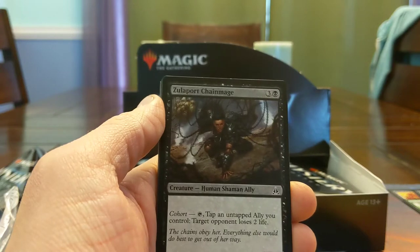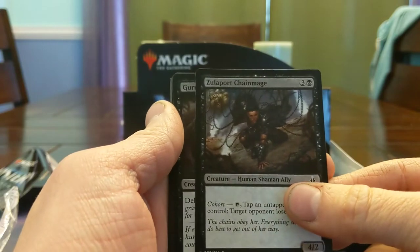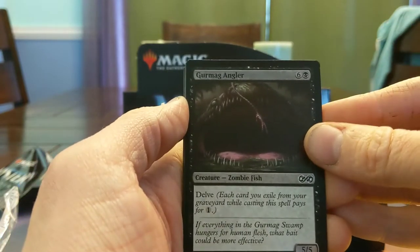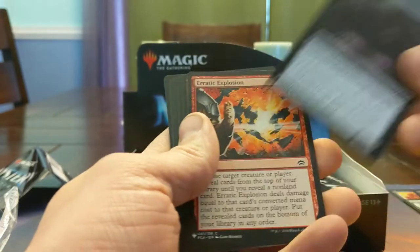Zoliport Chain Mage — 4/2 Cohort, tap an ally you control, target opponent loses 2. That seems solid if you're doing ally things. Gurmag Angler — this card needs no introduction, extremely good in any format where the graveyard is a reasonable thing to account on.